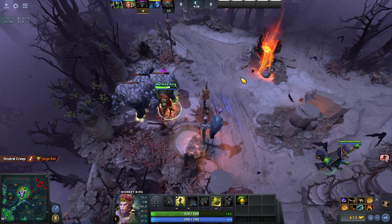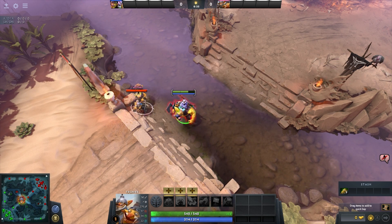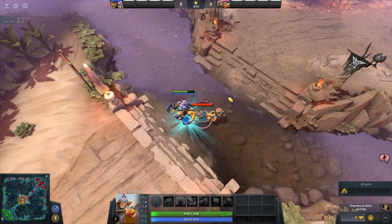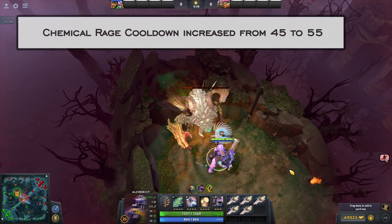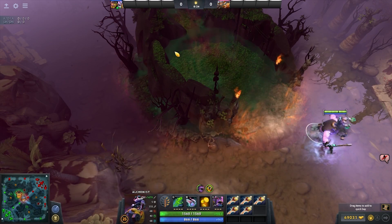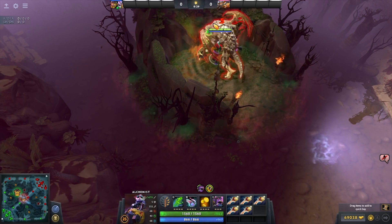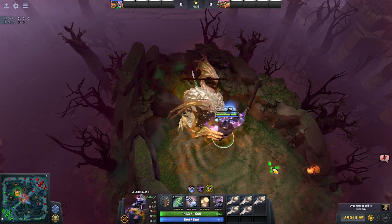Notable hero changes: Alchemist is weaker in the lane stage now since the radius of Acid Spray increases with levels, making it easier to find good spots to last-hit and harass at level 1. The cooldown on Chemical Rage also increased by about 20%, with bigger downtime, so you need to think twice before using it to farm since you're more likely to die without it, especially at early levels before you have items.